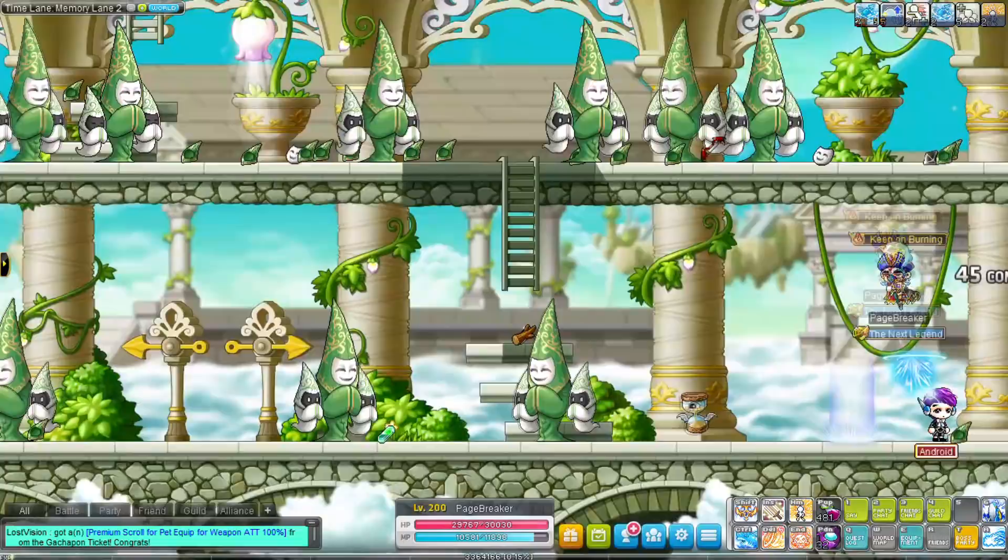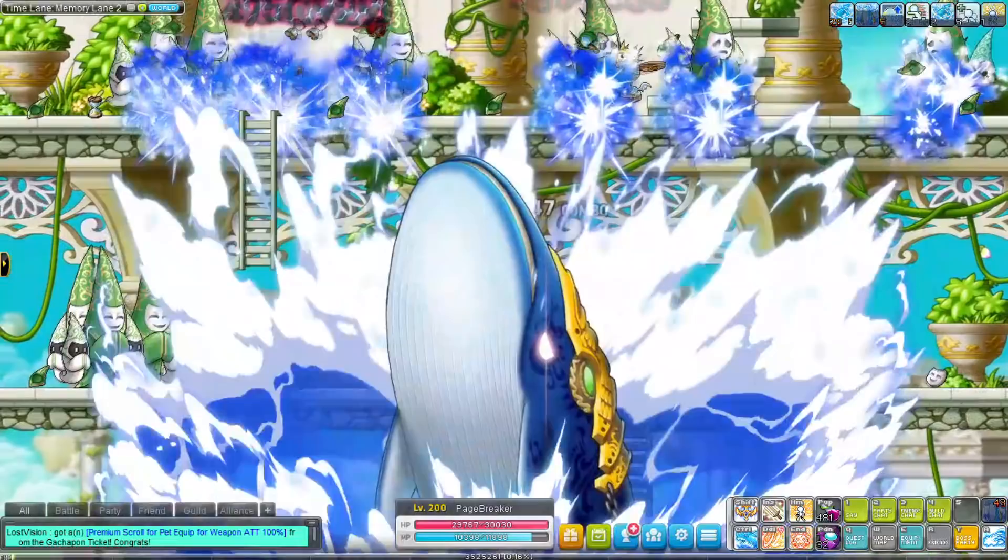Hey YouTube, CopperSan here! MapleStory has two different systems that can help all characters in a server become stronger and train faster. This is the link skill system and the Legion system.